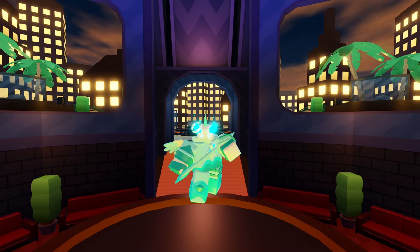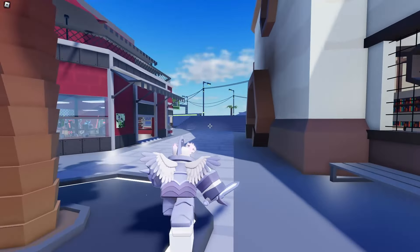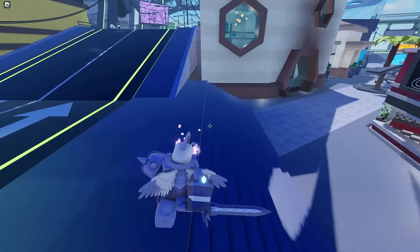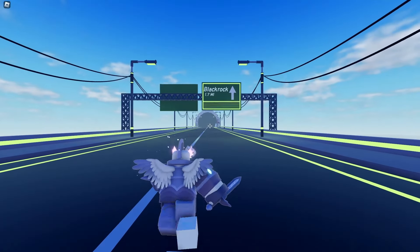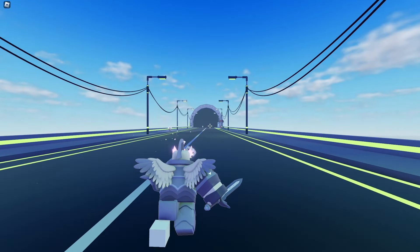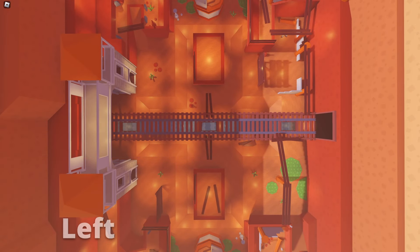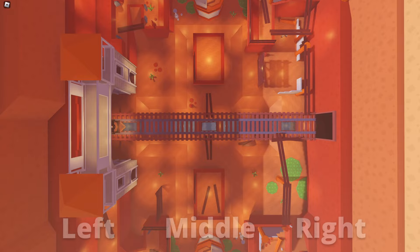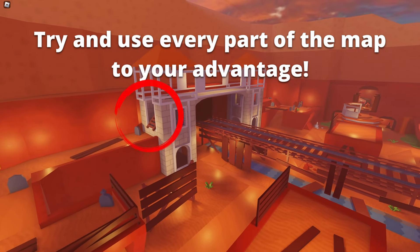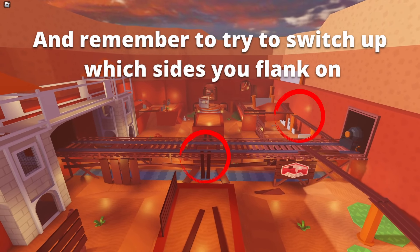This tip actually ties into learning about the maps, and it's none other than positioning. Now, I want to keep this simple since it's a beginner guide. Let me give you a very simple example. Let's say you're playing biograph or sword and you're trying to flank. If you've really understood the maps, you'll know there are three main routes on each map: the left, the middle, and the right. However, there are also separate sub-areas on each side that you can take, so you don't have to go straight down any one lane — great for shortcuts or better positioning overall.